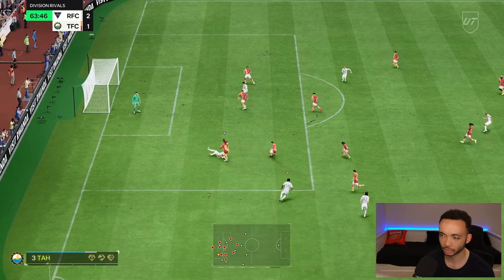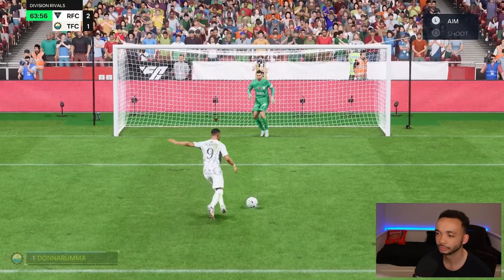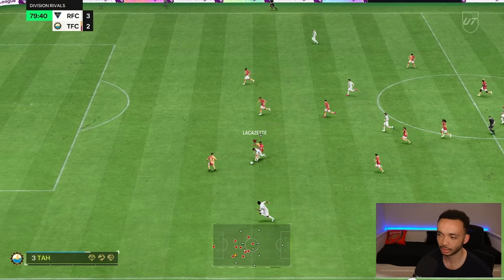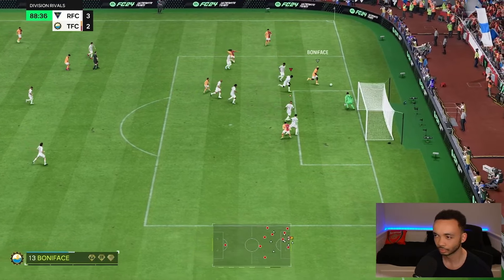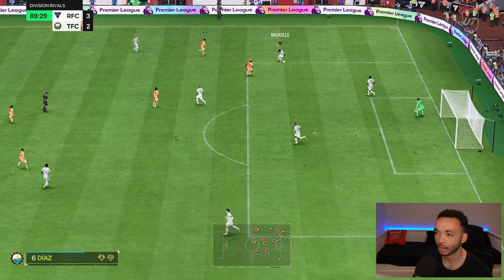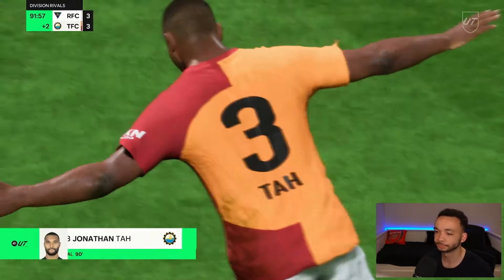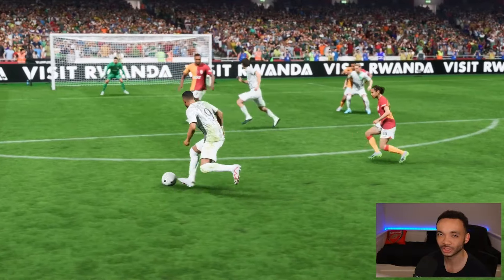Not feeling much strength from him, but good dribbling there — unlucky. Into the box, and we get a penalty! Lacazette steps up — can he dink it down the middle? It's 3-2. He's fouled again — they're literally fouling him every five minutes. I can't believe that almost went in but it stayed out. Wow, last minute of the game. Another draw — but Lacazette with a hat trick: eight attempts, three goals!